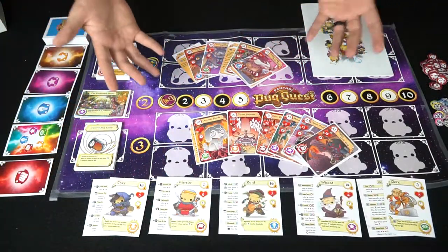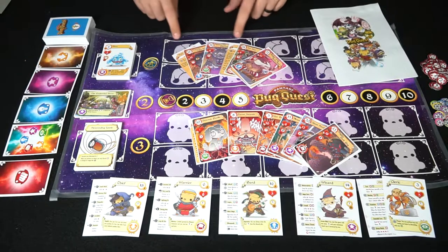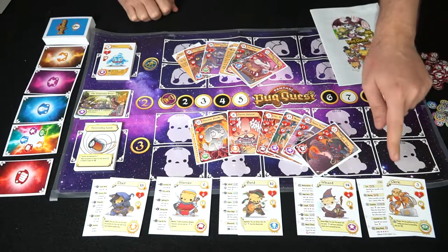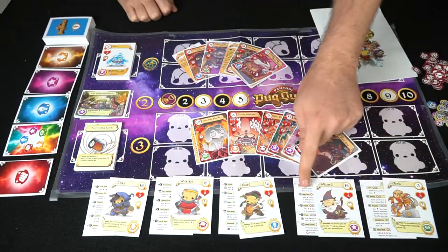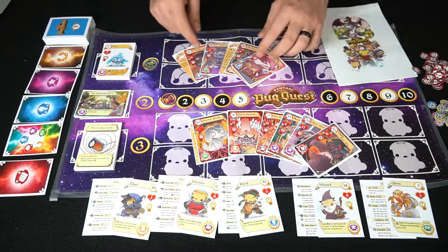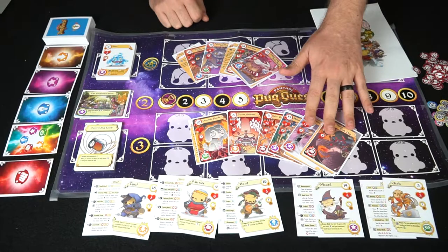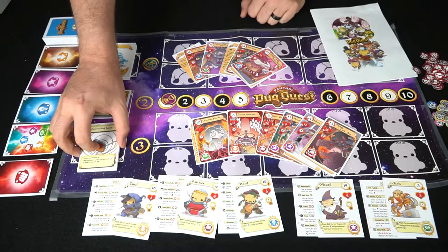Here we have Fantasy Pug Quest and everything included. You have the rule book and the box. This is all prototype — it's got a paper board but you're going to be getting tokens. These are damage tokens, and ability tokens utilized throughout the game. You can choose among one of five different characters, or in a five-player game choose all of them. Each reference card shows you the different abilities with different costs, and these are all the bosses in the game with their own unique cards, artwork, and health.